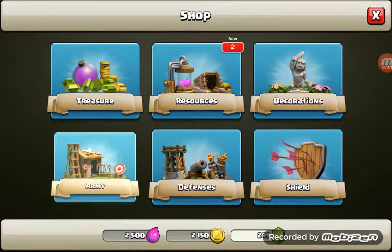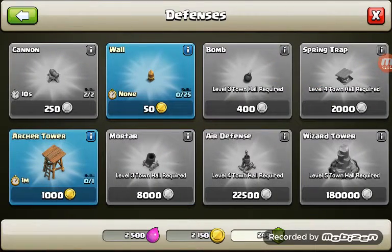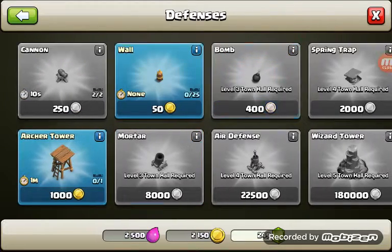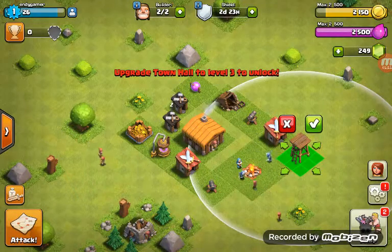Let's get the barracks here. Is there anything left in the army? Nope. Fences, some walls. Let's make an archer tower — no, a mortar. We'll put the archer tower here.